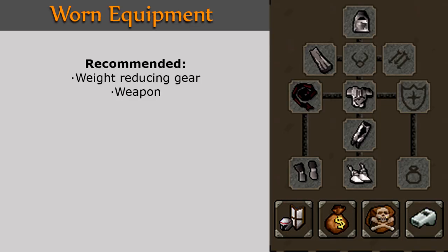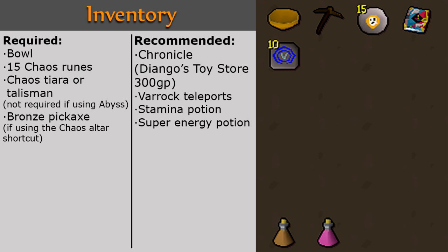In your worn equipment, it's recommended that you wear weight-reducing gear and have a decent weapon. In your inventory you'll need a bowl, 15 Chaos Runes, a Chaos Talisman or Tiara (not required if using the Abyss), and a bronze pickaxe depending on how you get to the Chaos Altar later on — it is also obtained during the quest. It is recommended that you bring a Chronicle, which you can buy from Diango's Toy Store for 300 GP, and Varrock Teleports.